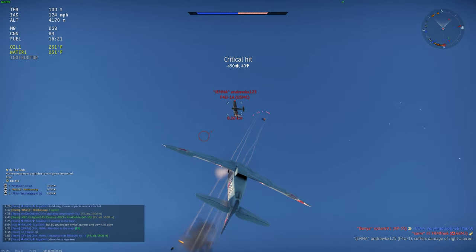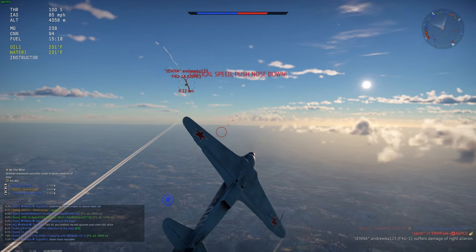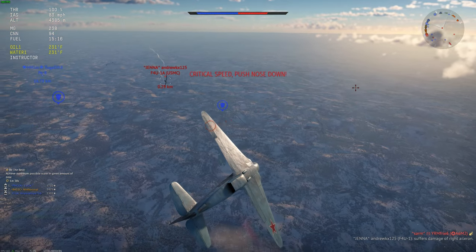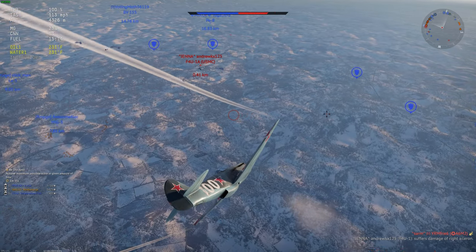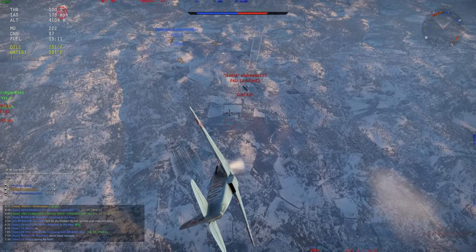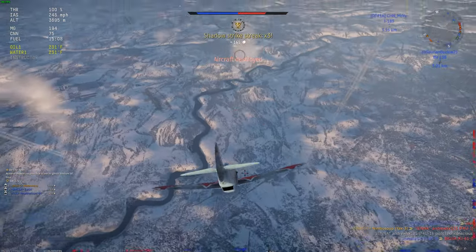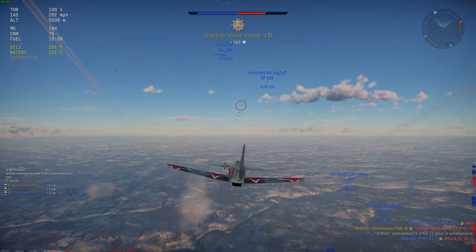If your engine gets shot out, you might be able to glide back to base if you have enough altitude. At the end of the day, any maneuver or tactic you want to engage is going to require energy. Aside from having free reign to boom and zoom, if you don't want to be constantly traveling in a straight line at max speed, getting altitude is a way to store away energy that can be accessed later on in the match when it's necessary.